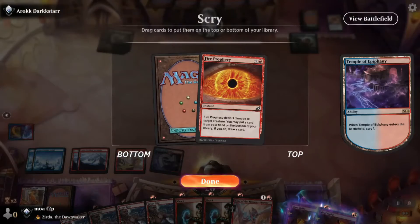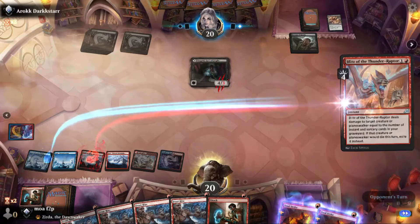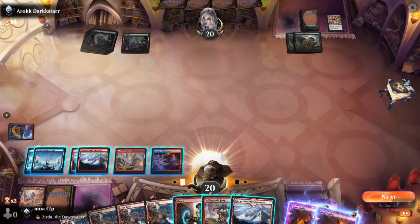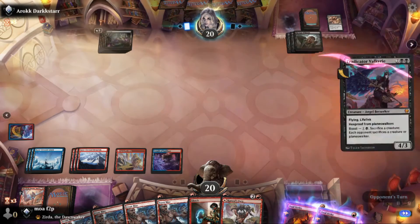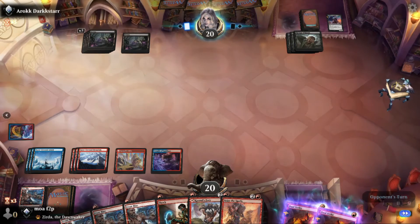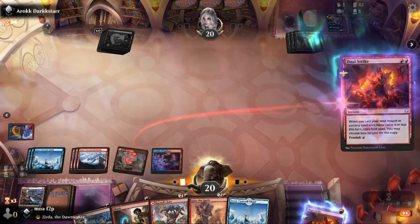I think that card does nothing. Terror Grid two-for-ones us, but it's fine — you can't let that happen. Actually, we don't really have any auras, so Terror Grid isn't that bad against us — basically just a vanilla four or five mana menace creature. When you don't have action, you just sit here not doing anything. I can just kill that. Triple Sees the Spoils coming up.